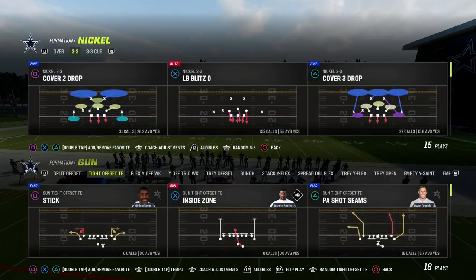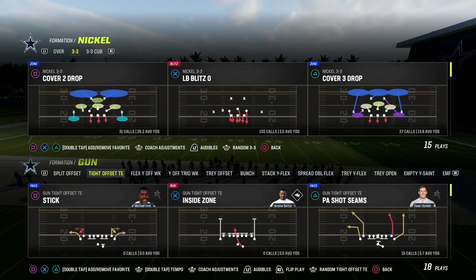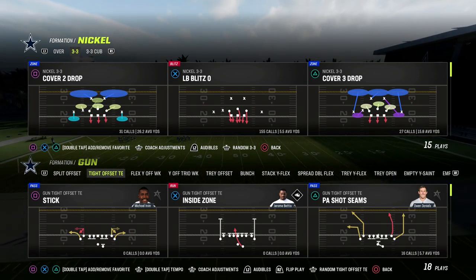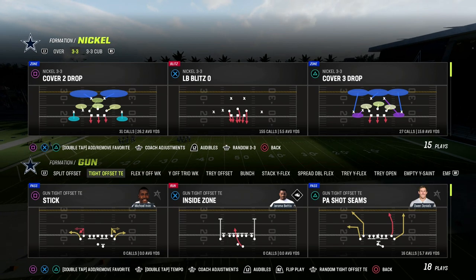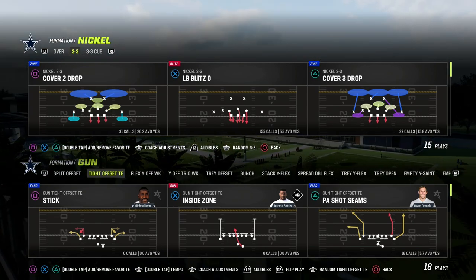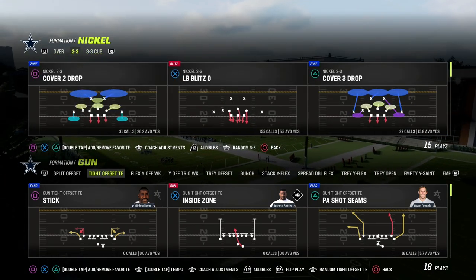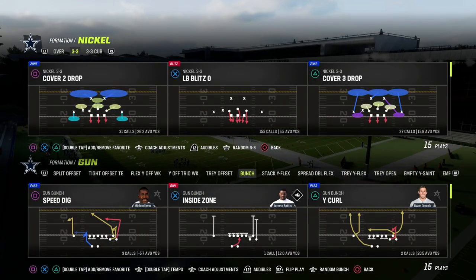In this video, I'm going to show you what pros are doing to take the Nickel 3-3 Loop Blitz Glitch Blitz to the entire next level. If you guys want to get my version of the 3-3 Defense, it's at the Patreon. Ten bucks gets you access to all of our Madden 23 offensive and defensive e-books. If you want to become a Patreon member, the link is down in the description.